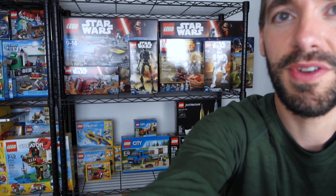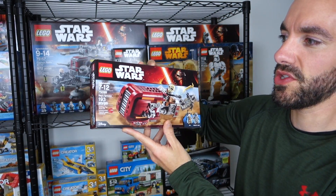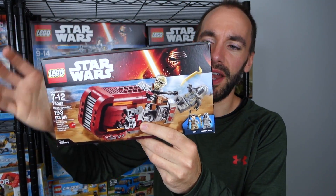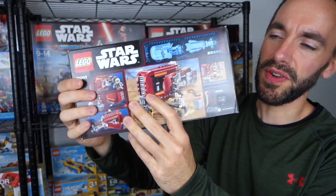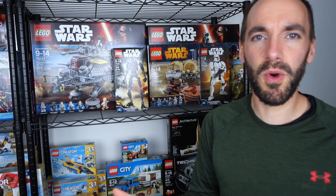That takes care of the top shelf. Now let's move down. This entire shelf is Star Wars sets. Starting at the front, this is Star Wars set 75099, Rey's Speeder. I love this set — I can't believe I haven't built it yet. I've seen some alternate builds for it and I'm really excited. I picked this up on a steal of a deal, which is pretty much how I came across all of these. I was buying more sets than I was building.